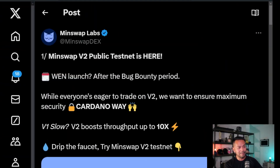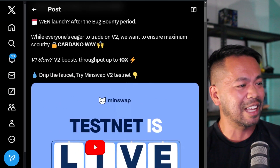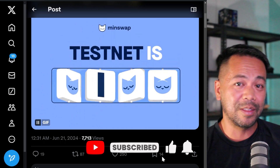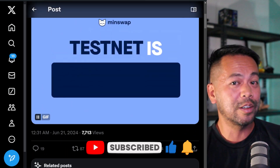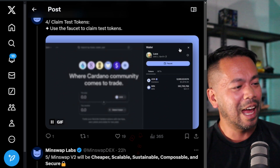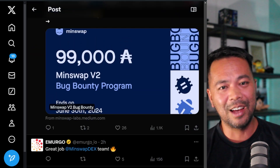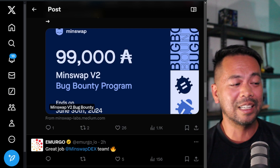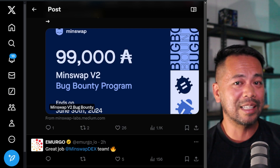This is the official announcement: MinSwap V2 is now on public testnet and you can start playing around with it. They also have a bug bounty at the moment — you can test the testnet, find bugs, report them, and earn rewards. The bug bounty is 99,000 ADA, so it's well worth giving the platform a really thorough test.